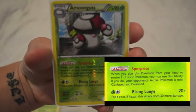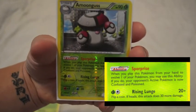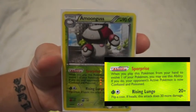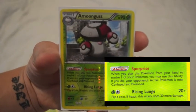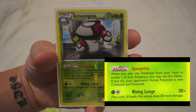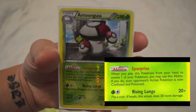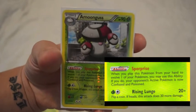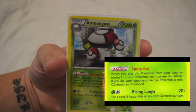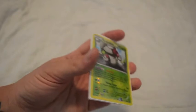I have four Amoongus with the ability Spore Prize. What this card does is when you lay it down from your hand to evolve a Foongus, your opponent's active Pokemon becomes confused and poisoned. So once you evolve it and your turn is over, they take the poison damage. Then if they try to attack you, they flip and if they get tails, they take the confusion damage. So that's two special conditions on there.